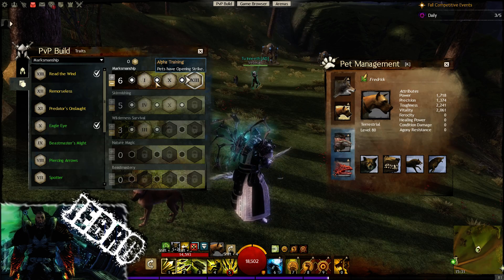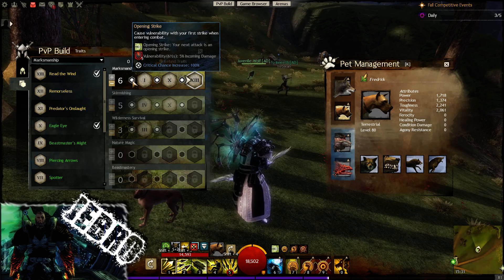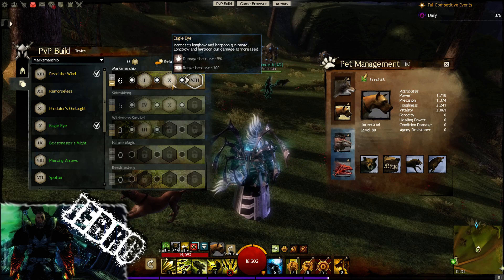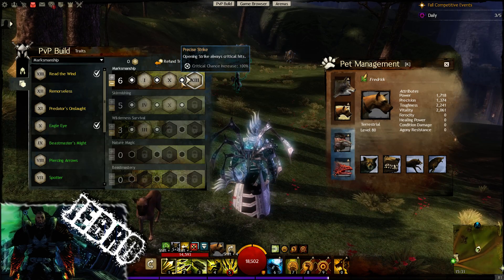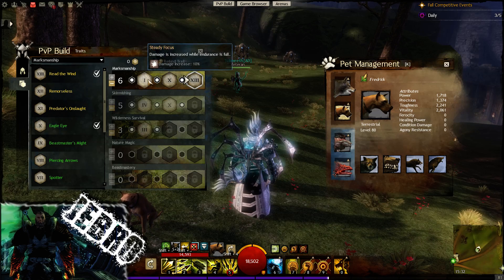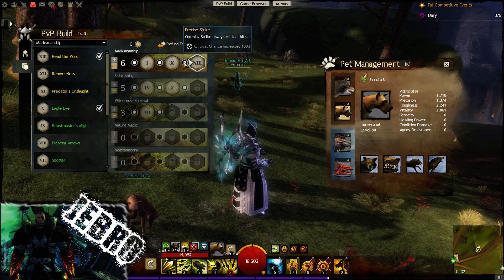As I explained before, alpha training pets do have opening strike, giving me an additional 5 vulnerability stacks, which is good. Going over to the next trait: Eagle Eye increases longbow and harpoon gun range, so obviously the range is increased on the longbow and also damage — kind of self-explanatory. Precise Strike: opening strike always critically hits, which is always beautiful. So whenever I've got the opening strike — from here of course and from my pet — my pet and I will definitely crit on the first hit, which is always very good.